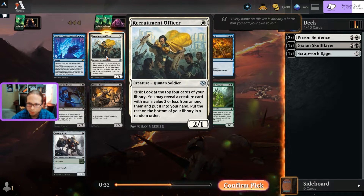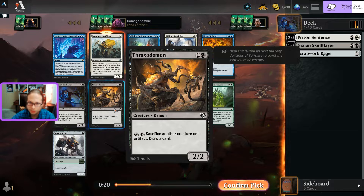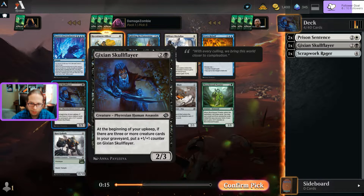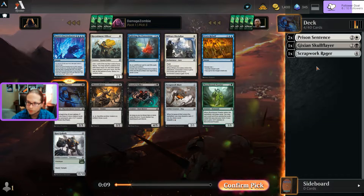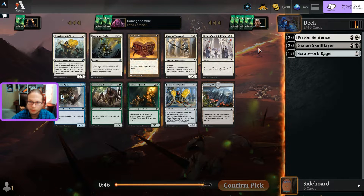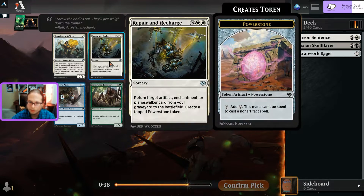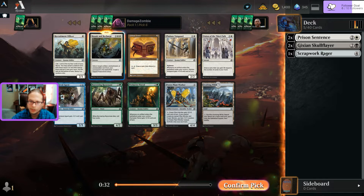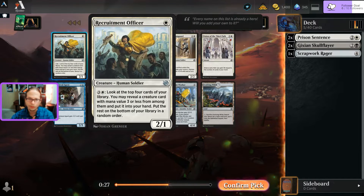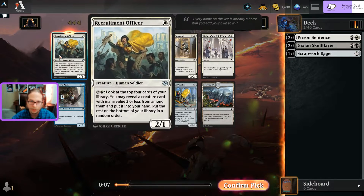There's a Recruitment Officer - looks at the top four cards and reveals. Military Disciple, Braxo Demon. Skull Flare could get bigger. Prison Sentence seems good too. Going with another Recruitment Officer - maybe I'm getting signals that white is open. There's Turn an Artifact from the graveyard to the battlefield - reanimation. The Recruitment Officer would actually hit the Skull Flare too, so picking up the second one.